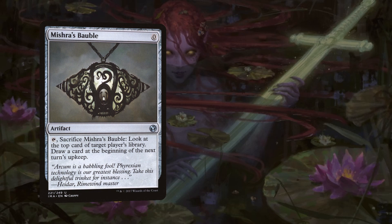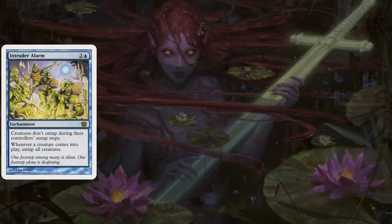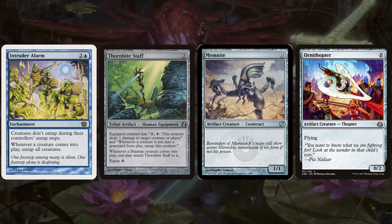We also have Intruder Alarm and Thornbite Staff. Intruder Alarm is two and a blue enchantment — creatures do not untap during their controllers' untap phases, but whenever any creature comes into play, untap all creatures. This is great with Emery because we can tap her and cast a zero-mana artifact creature from our graveyard, like Memnite or Ornithopter, and it will untap Emery.